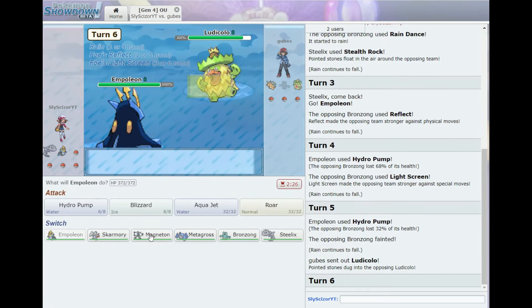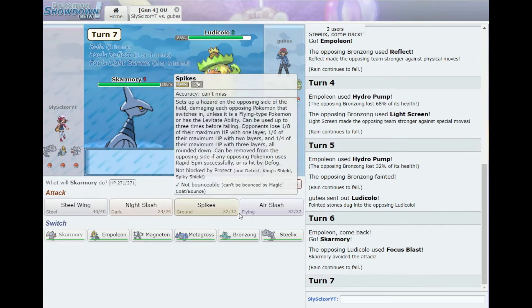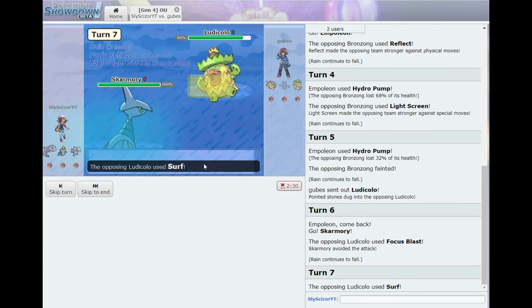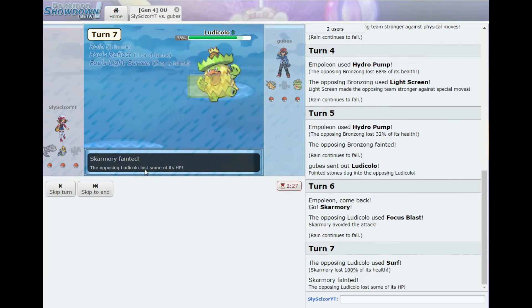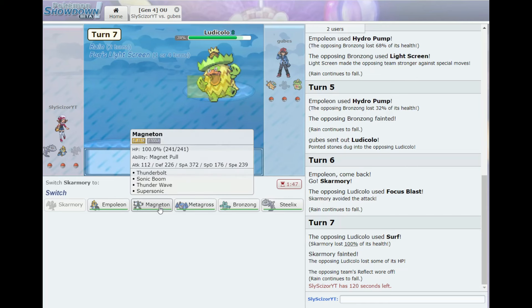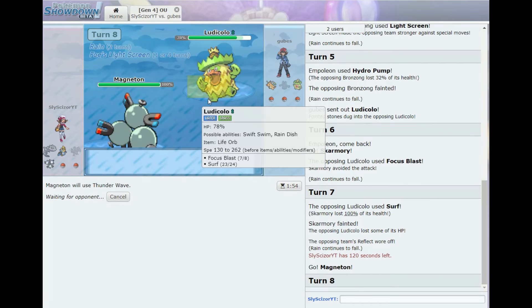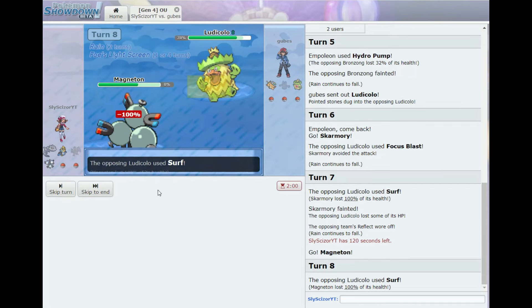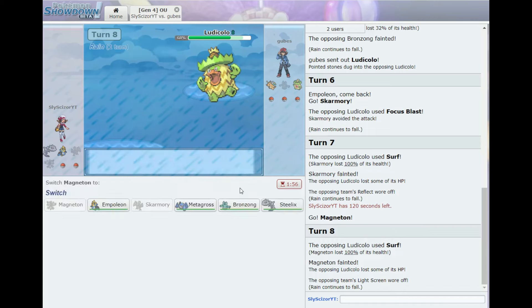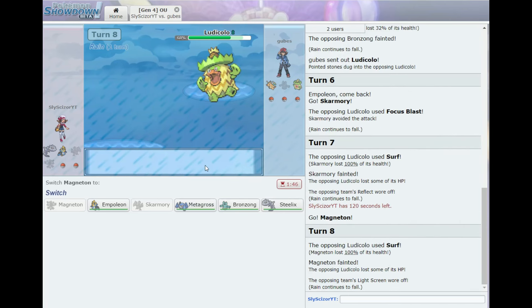Ludicolo comes in — I can't really touch that, so let's go into Skarmory. Focus Blast misses, thank god. We'll try Air Slash even though it's not super effective. Maybe I'll Thunder Wave it — although it's probably faster with Swift Swim. Skarmory gets knocked out. I don't know if the opponent had Stealth Rocks up or not; I'm just confused about that.